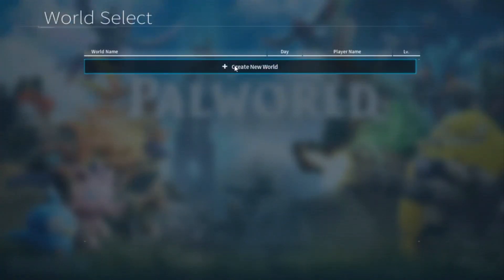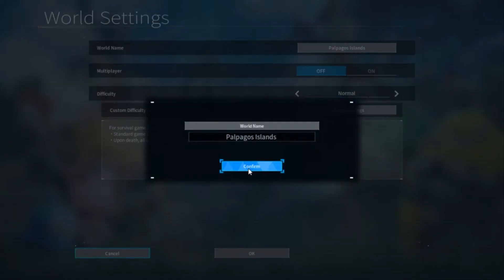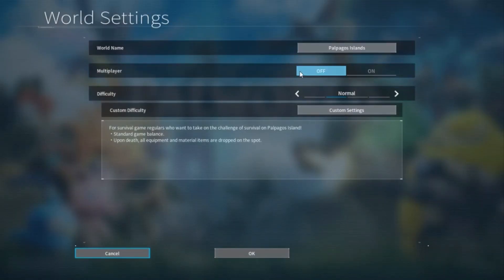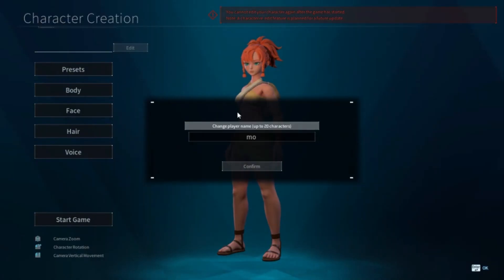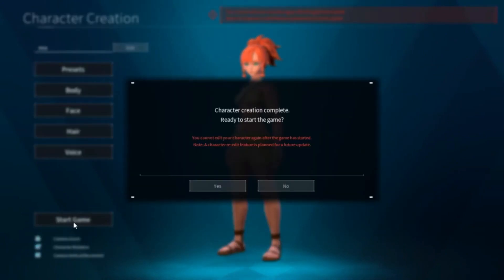All you have to do is start the game, create a new world, give it a name, and don't turn on the multiplayer mode. Just press OK and wait until you get to your character creation. Here, give it a name — I'll just call it Mo — and press start game.